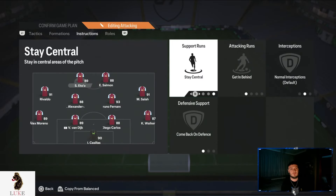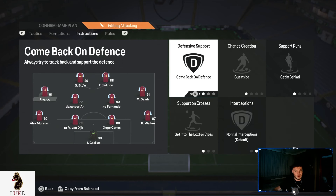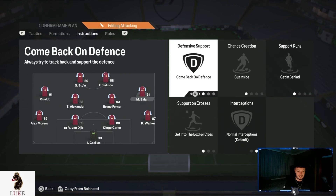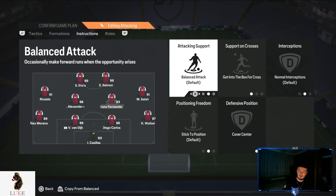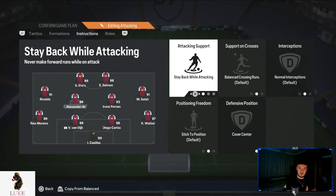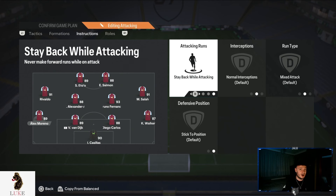Player instructions in the 4-4-2: both strikers are the same — stay central, get in behind and come back on defence. The left midfielder and right midfielder are on the same settings: come back on defence, cut inside (the game changer), get in behind and get into the box for cross. The right centre midfielder is the more attack-minded one — balanced attack, get into the box for cross and cover centre. The left centre midfielder is a traditional number six — Rodri, Bupakar Kamara, Casemiro type — stay back while attacking and cover centre. Left back and right back are both on stay back while attacking — I don't feel the need to attack with my full backs in the 4-4-2.